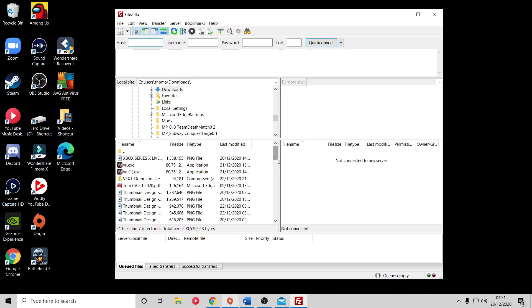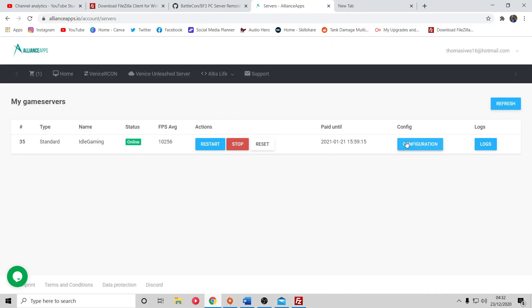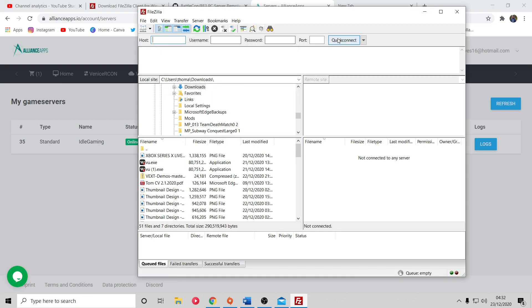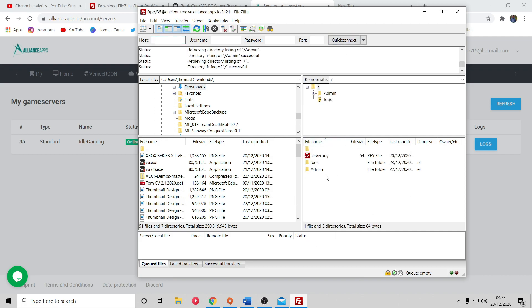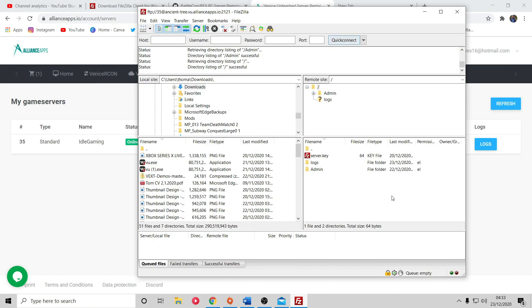Once downloaded correctly you should see the FileZilla Client icon - open it up. You'll be presented with an interface that looks a bit confusing but is actually pretty self-explanatory after a few minutes. Notice at the top there are fields for host, username, password, and port. When your server appears, go to its Configuration page - you'll see FTP details in the middle with host, port, username, and password. Copy and paste those into FileZilla in the correct slots and click Quick Connect. If done correctly you should see logs, admin, and server key on the right-hand side.